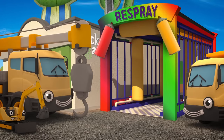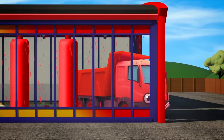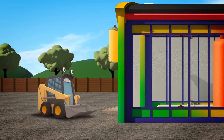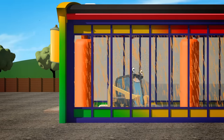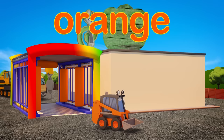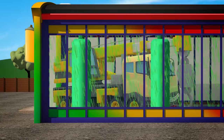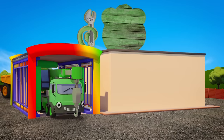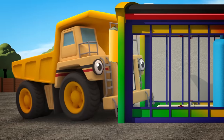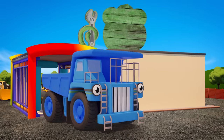Right then, who's in first? Dylan the dump truck? Red? Sit the skid loader? Orange? Caroline the crane? Green? George the Giant's Dump Truck? Blue?